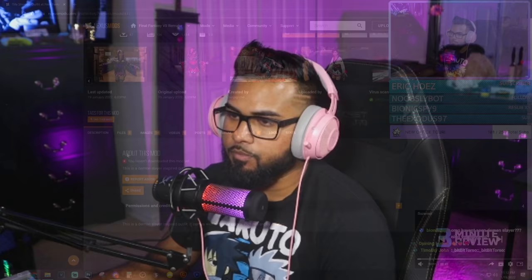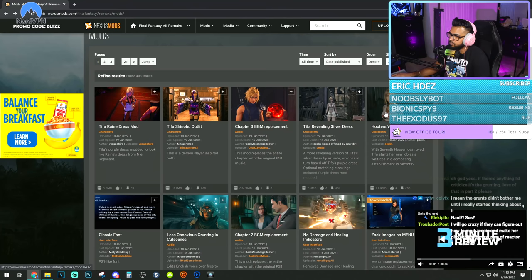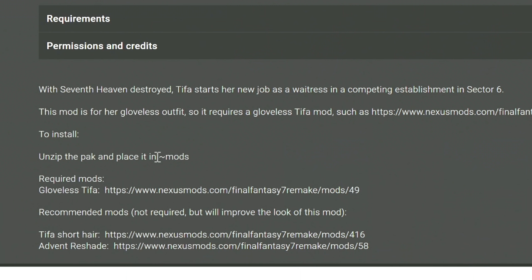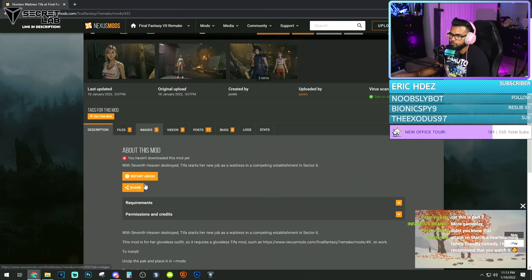We're going to install this one just to showcase to you guys how to do it. First of all, read all of these because they really give you a lot of details on how to install this stuff. When you download it, basically all you got to do is unzip the pack and place it in that tilde mods folder. These are the required mods for this specific one, and they give you the links for this stuff, which is pretty cool. That's essentially how you install a majority of these mods.